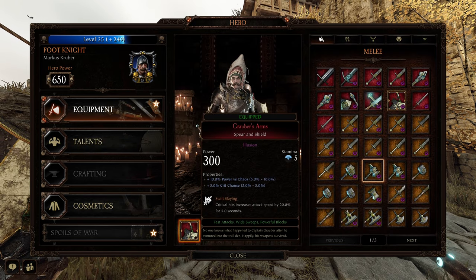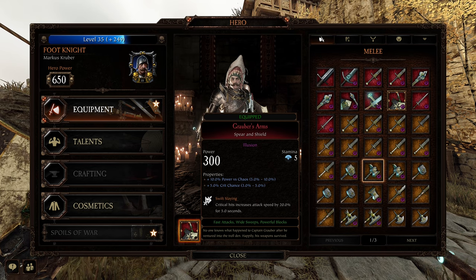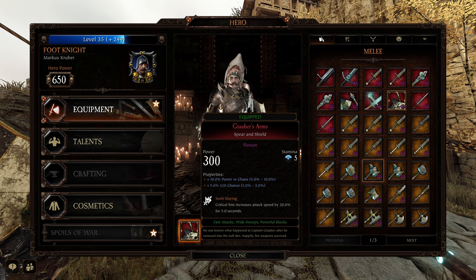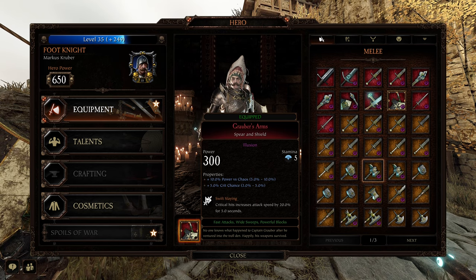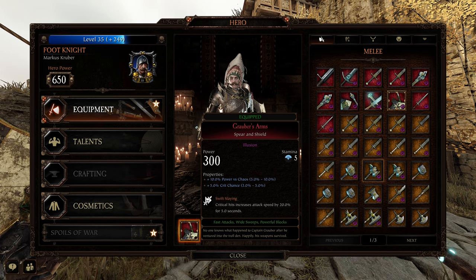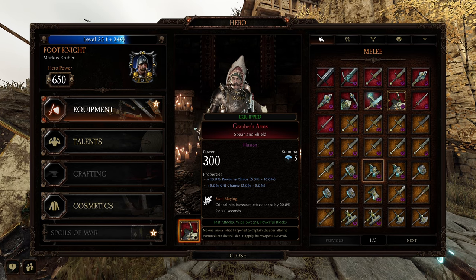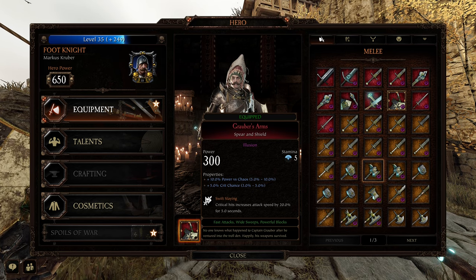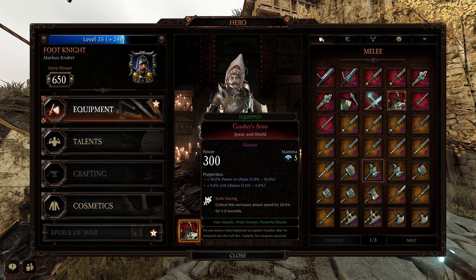For the gear, of course, the Spear and Shield with Harvester Chaos and crit chance to help proc Swift Slang. Swift Slang is our trait: critical hits increase attack speed by 20% for 5 seconds — an absolutely phenomenal trait, pretty much my go-to for most weapons these days. This allows the Spear and Shield to have attack speed when you don't have your ult up, and when you do have it up as well. Very nice.